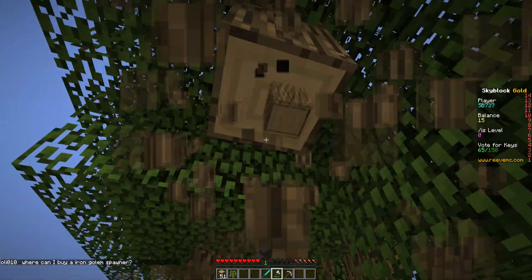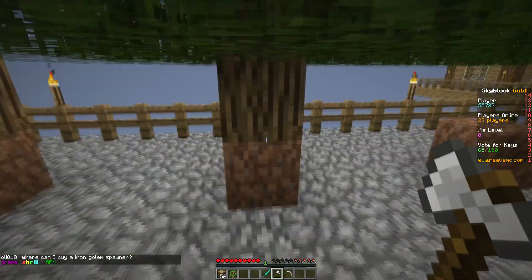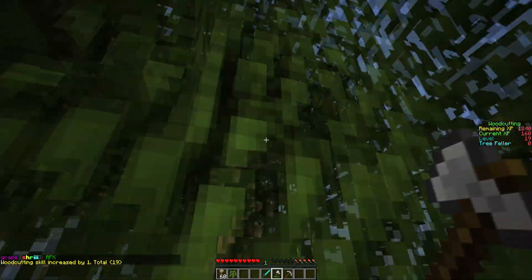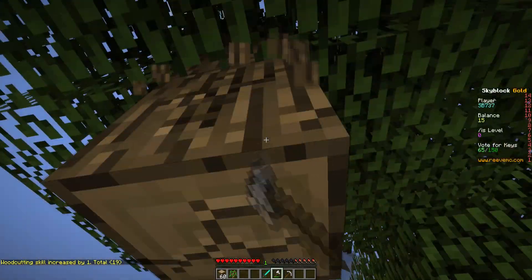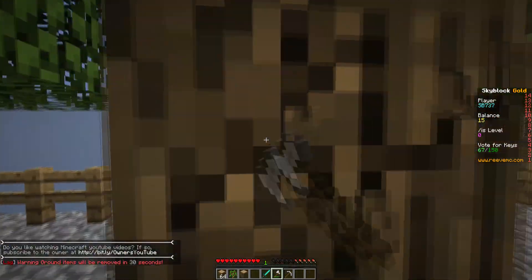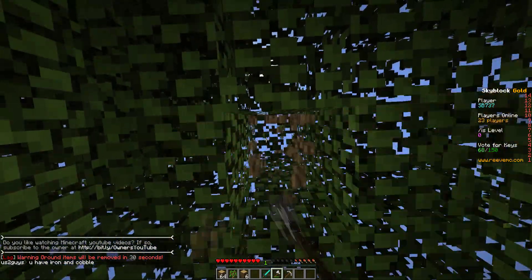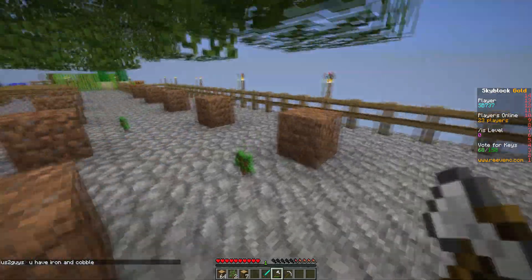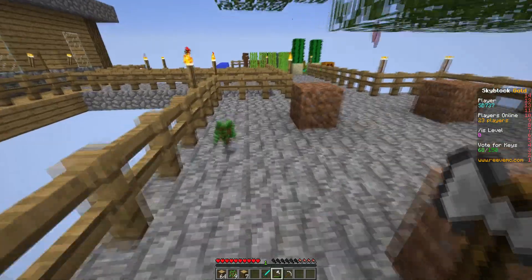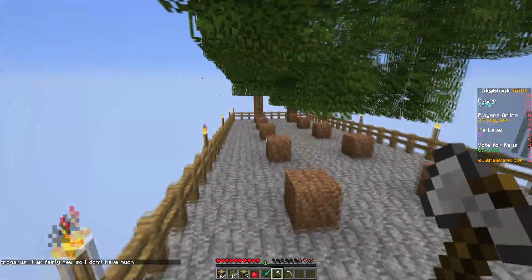We might as well get every single tree - we've only got 53 pieces of wood. Ideally I'll have at least a stack. Hello Daisy, you all right? Then I need to go back and collect all the items that dropped. Ground items will be removed in 30 seconds, so I'm going to have to go and pick up all the saplings. Daisy's on the prowl - she hasn't been on the prowl for a while.